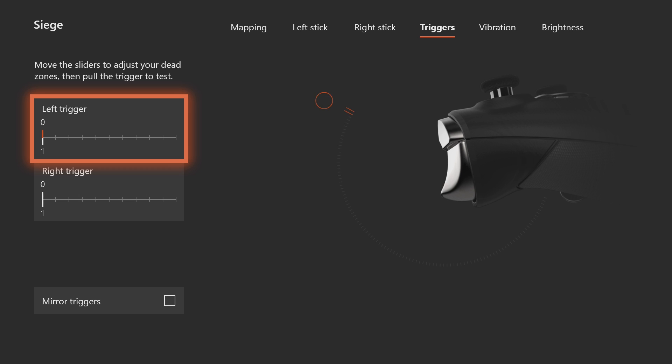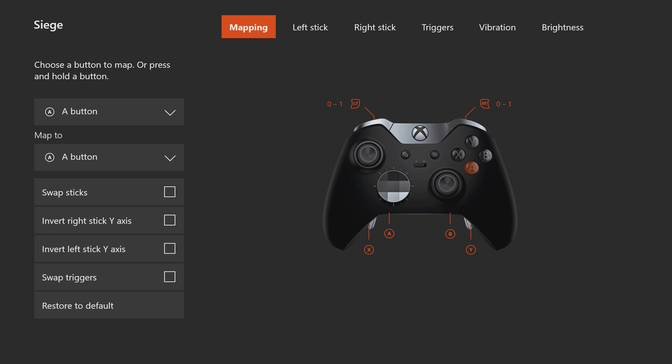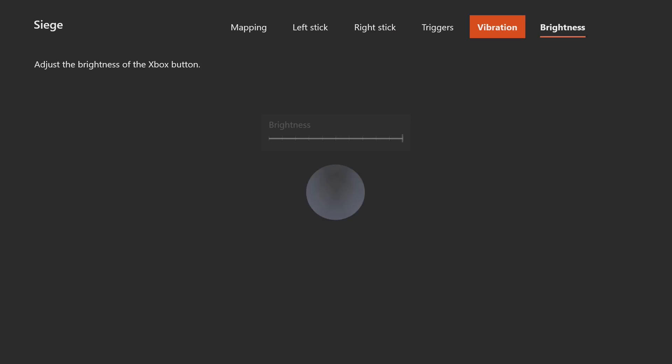I also use both of my trigger stops because I feel like it helps me with my reaction time. For the rest of the settings — like the left and right stick, vibration, and brightness — I left those completely default to normal. The only settings I've really changed were my trigger dead zones.